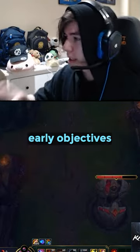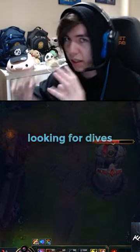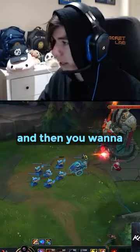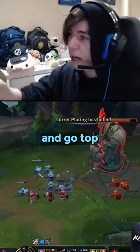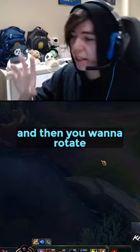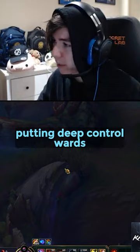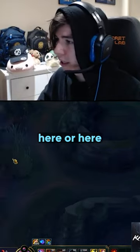After you get those early objectives, you want to make sure you're getting that first bot tower, so you're constantly looking for dives post six. Then you're looking to rotate that bot lane top, see if you can get the rift, and go top to get that tier one top tower down. Then you want to rotate your bot lane to mid lane and get that tier one tower down.